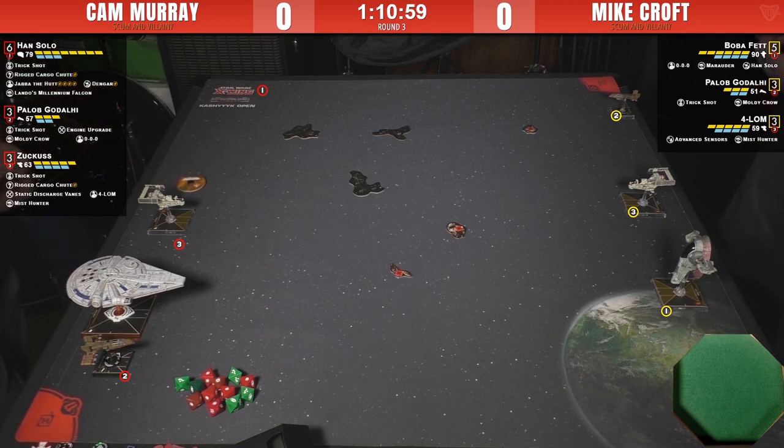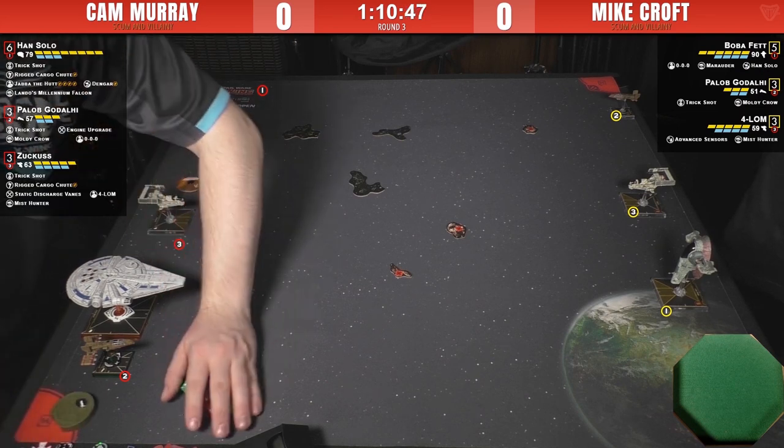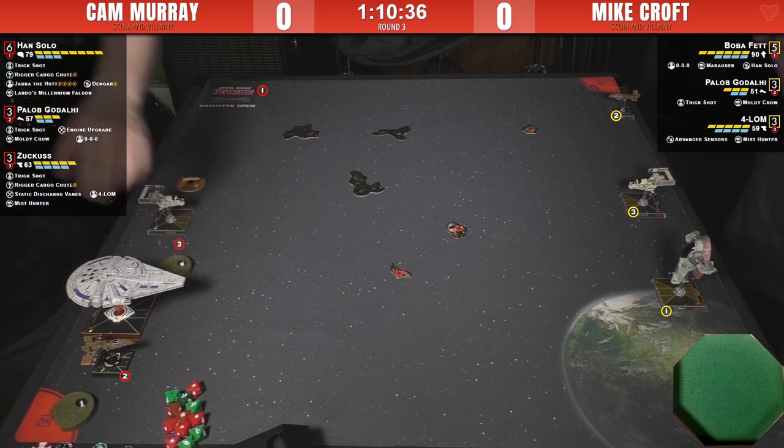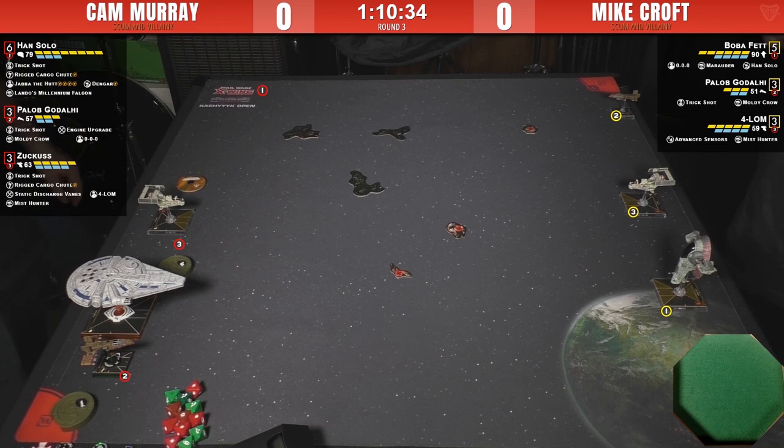Mike is moving his threes before Cam's. There's a lot of pilot skill overlap here with the threes. Mike has initiative, so Cam places threes last, which is important. Basically Cam's got the positional advantage for any of his ships on the skill overlaps. It might matter for Paylob's boost ability and the G1-A's ability to barrel roll.